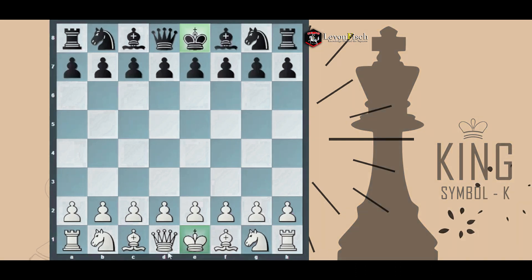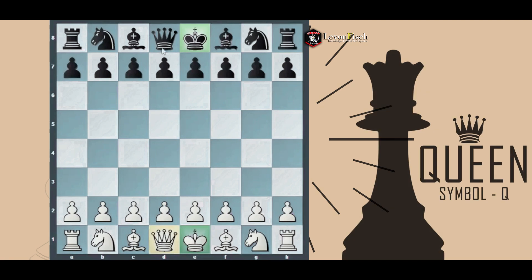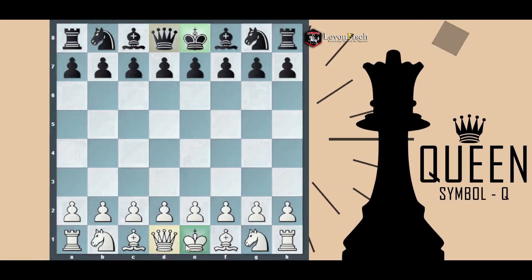The queen is the most important piece in a different way. Instead of having to protect it like the king, the queen controls all necessary lines and diagonals, making it the most important and strongest piece in that manner.